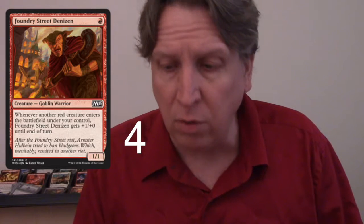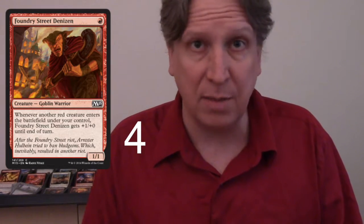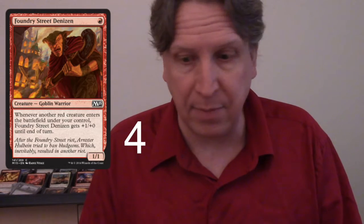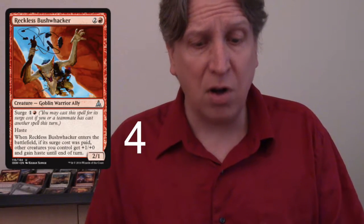Foundry Street Denizen — a one-drop 1/1. Whenever another red creature enters the battlefield under your control, this guy gets +1/+0 until end of turn. If you bring in three goblins in one turn, this thing becomes a 4/1. Great way to sneak in a bunch of damage if it can't be blocked — auto include, we've got four of them.